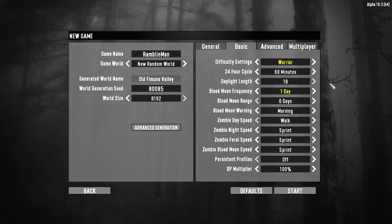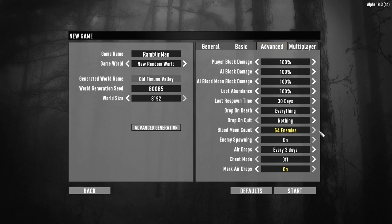Difficulty settings is Warrior, Blood Moon Frequency every single night, of course, maxed out 64 enemy Blood Moon Count as always, Mark Air Drops on, everything else is default, so let's just go ahead and get started.